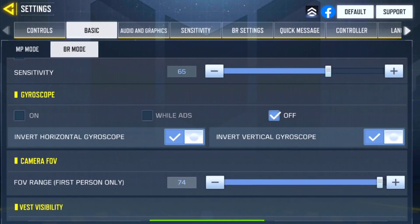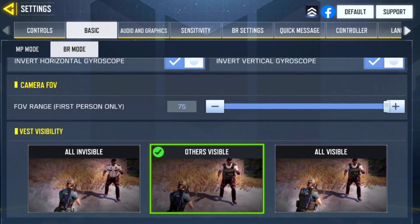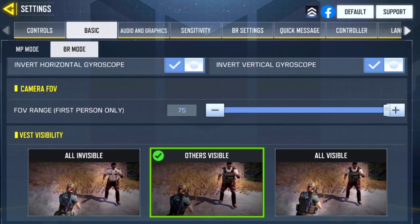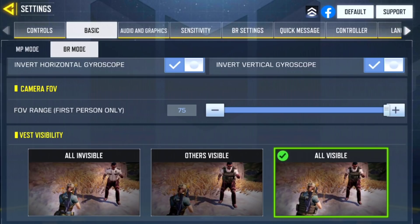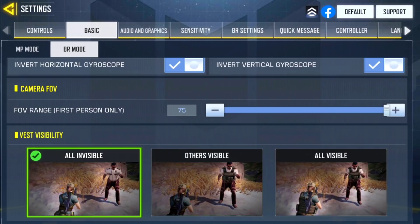I don't have gyroscope enabled — that's a personal preference. I believe Kyle and maybe COD Narco use gyroscope, so maybe I should experiment with that in the future. My camera FOV is maxed out at 75. For vest visibility, it's really important to at least know what the enemy has — I have it set to 'others visible.' Don't set it to 'all invisible' because you won't be able to tell whether the enemy has a level 2, level 3, or no vest at all. At least set it to 'others visible.'